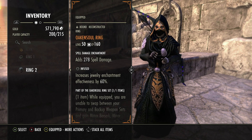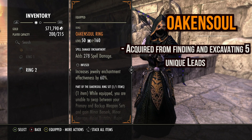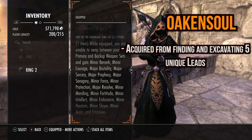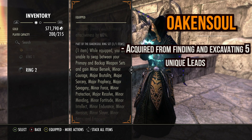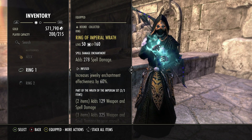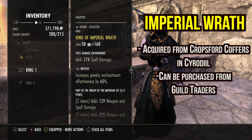Next we run Oakensoul — I mean, duh, who would have thought an Oakensoul build would run Oakensoul. Nowhere near as strong as it used to be, rest in peace broken soul. For the last set we run Imperial Wrath — or Wrath of the Imperium, whatever it wants to be called.